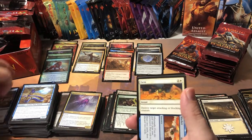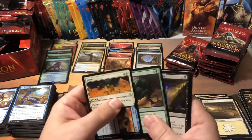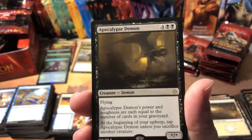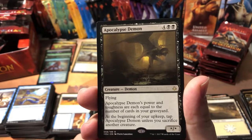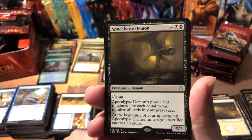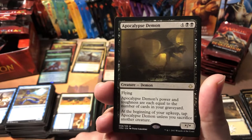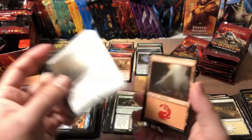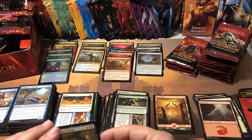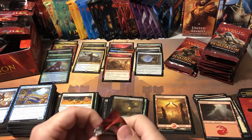I'll keep picking them up when I find decent deals because I do like this set. Farm the Market, Coral Beetle, Torment of Scarabs, and Apocalypse Demon — very cool name, very eerie artwork. 'Flying — Apocalypse Demon's power and toughness are equal to the number of cards in your graveyard. At the beginning of your upkeep, tap Apocalypse Demon unless you sacrifice another creature.' Not so good. I bet it's going to be 20 cents. 13 cents — that was off by a few cents.